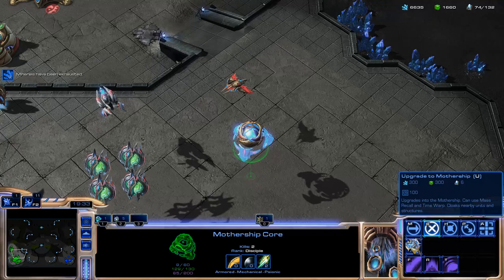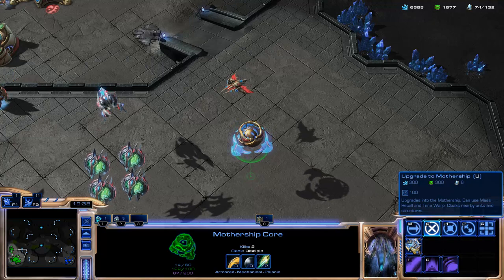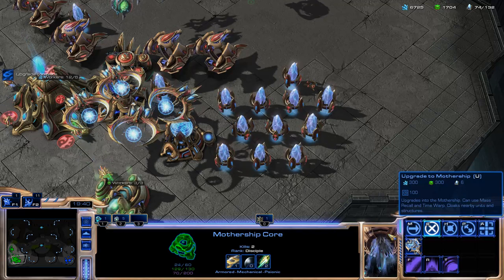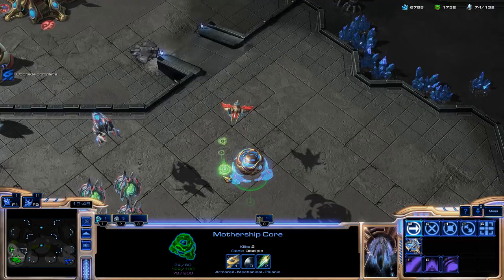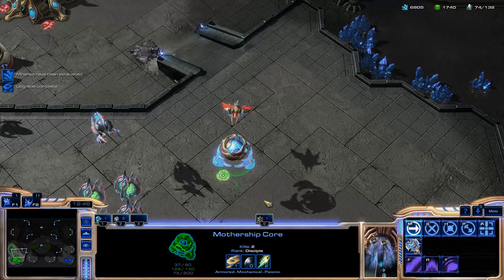Some of the other abilities on the Mothership Core: once you have a Fleet Beacon out, this actually upgrades into your Mothership now rather than being a separate unit. So you build the Mothership Core wherever you are on the map by clicking the upgrade button.